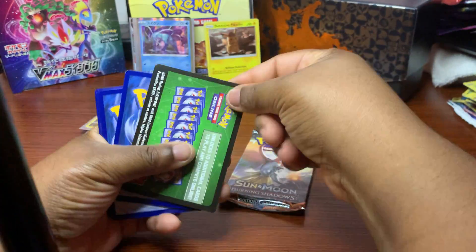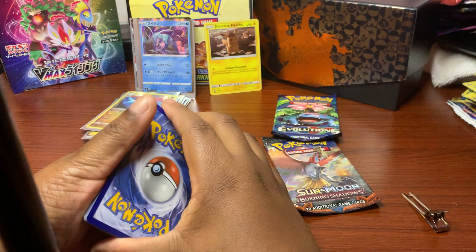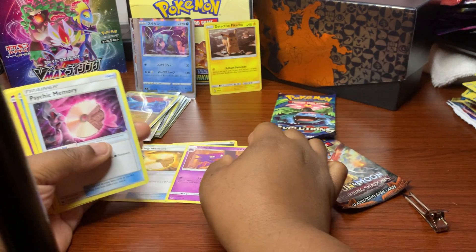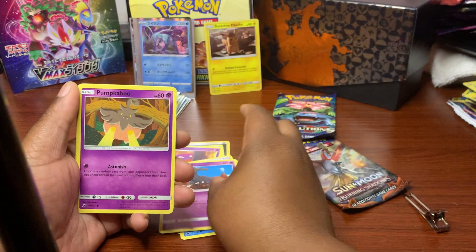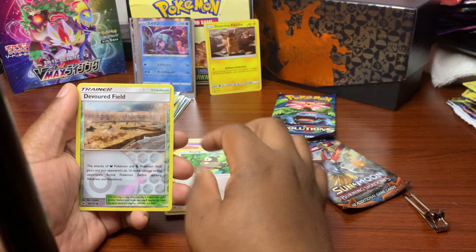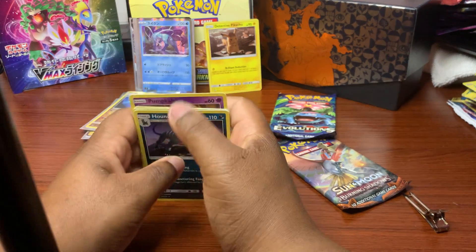Breaking it down - one, two, three, four. Mallow Energy, Fighting Memory, Haunter, Psychic Memory, Deino, Salandit, Pumpkaboo, Corsola, Starling. The reverse holo is Power of the Field, and the rare is a Houndoom - non-holo but it's still pretty good. I like Fire types so that's nice. Okay, Burning Shadows next.